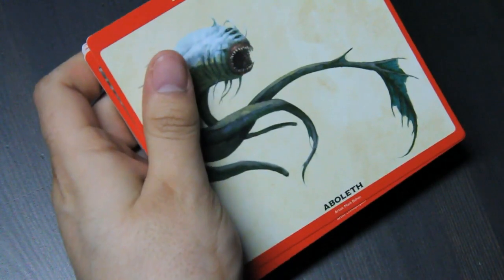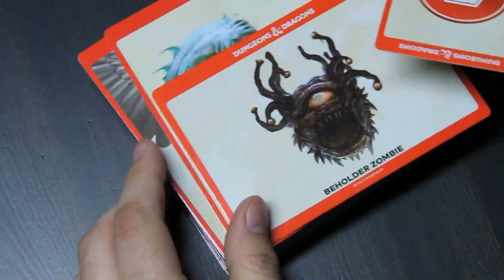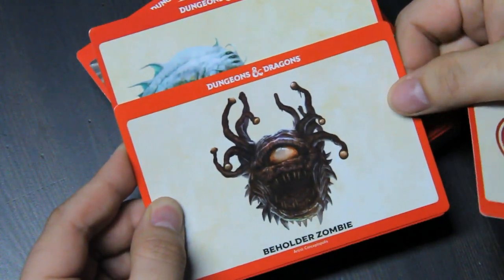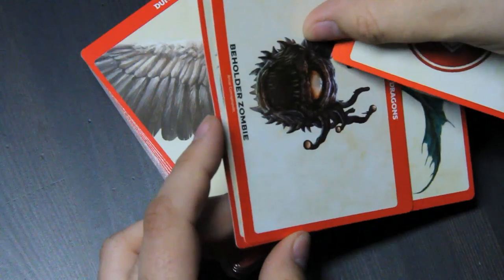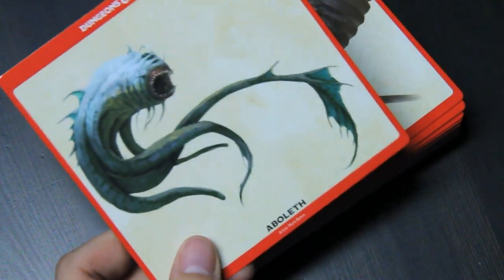These are the cards. Let's compare in size. Actually, a little bit narrower than the double width ones — in both directions. But otherwise, they're basically a square.